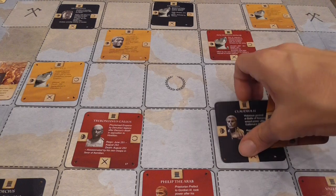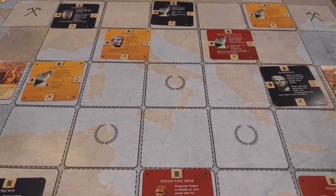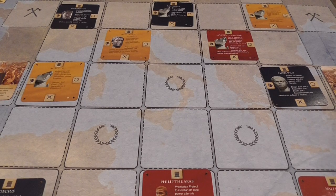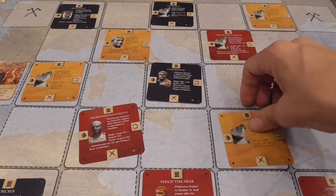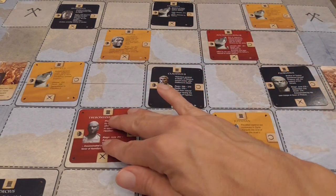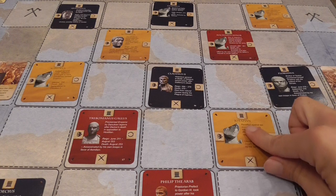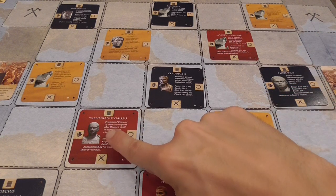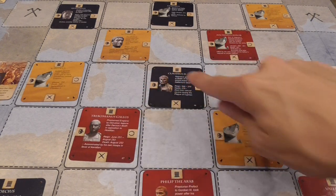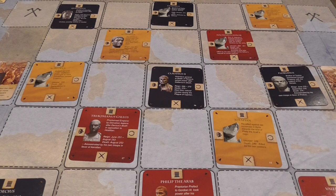As the game progresses, there will be fewer Emperor cards on the board. There will be a time when it's impossible for somebody to play a card legally. At that point, the player reveals their hand, that triggers the end of the round. Play three rounds, and at the end of the third round, you score points. Each Emperor card you collected is worth a point. Each set of the three types — red, blue, and yellow — is worth three extra points. Player with the highest score wins the game.